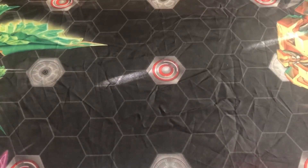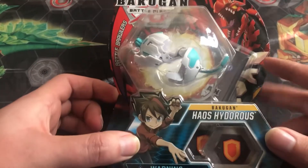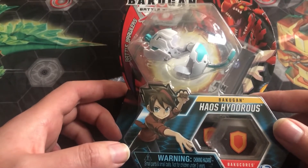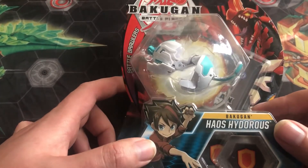Hello everyone, this is LigerPrime. Today we're going to be doing another Bakugan BOTS opening, and today in this opening we have from Bakugan Battle Planet, Chaos Hydra's Core. Shun Kazami's main partner, only Chaos. And I cannot wait to open this guy.